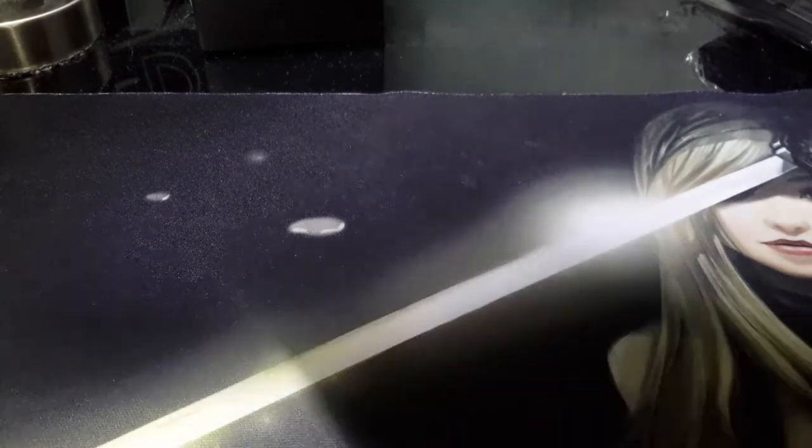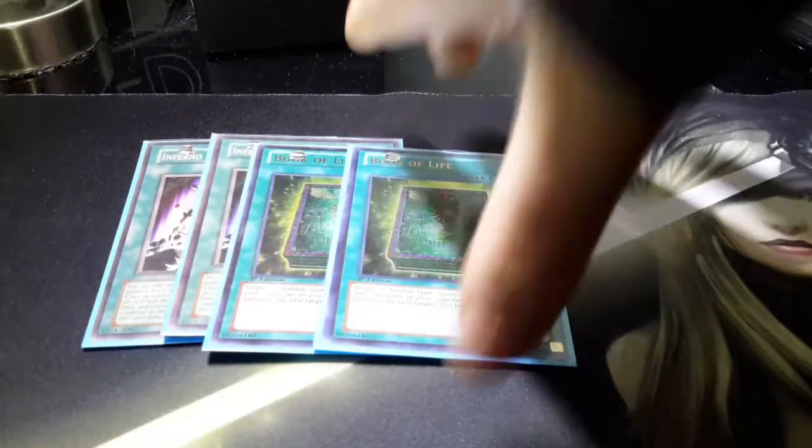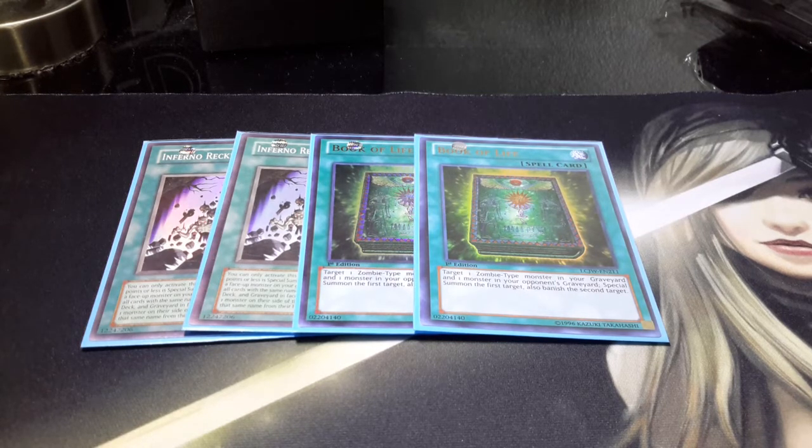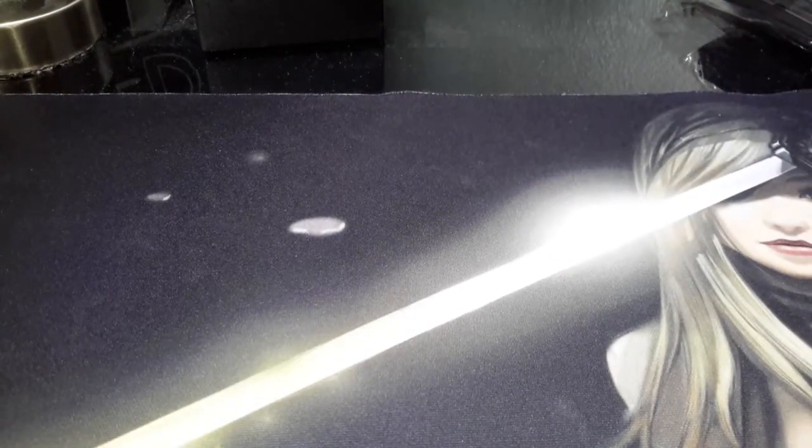For two-ofs, we only play two different two-ofs: two Inferno Reckless Summon and two Book of Life. They're just for extra summonability. Inferno allows you to spam the field with Spirit Masters, Smiths, Spectral Swords, Goblin Zombies, and Unizombies — those are the cards you can actually use with it. Book of Life obviously interacts with all zombies. That's all the spells we run; it's not very many but it's the best ratio I found.